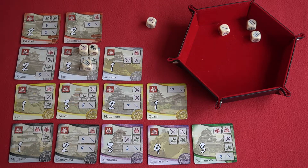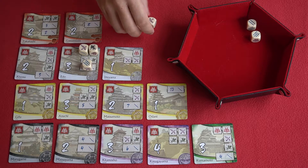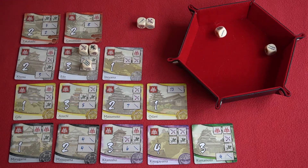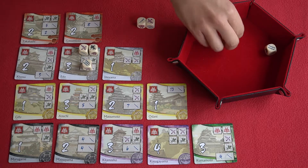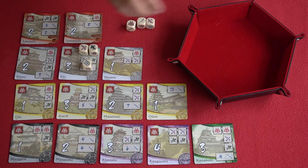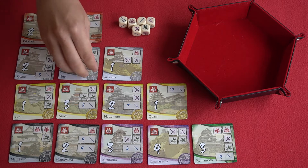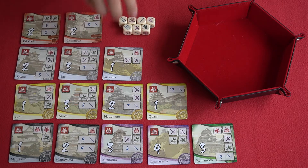We roll the remaining three dice again — we've failed, and at this point it's looking very unlikely we'll get the last battle line we need. It's redundant rolling the last die because we need two dice to fill that line. So player one has failed to capture that castle, but came oh so close.